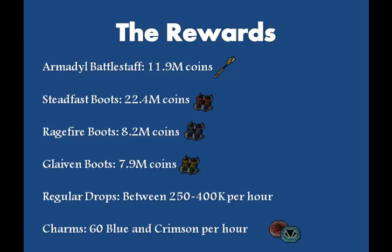Before the video ends, here are the rewards. The main items sought after at Glacers for cash reasons are the Armadil Battlestaff, which is currently 11.9 million and dropping fast, and the Steadfast, Rageful, and Glavin boots — those are their current prices. I expect them to drop further since Glacers are so easy and getting more popular. The regular drops won't change much as they are mostly alchable items and runes — you can get about 250,000 to 400,000 per hour from regular drops, and about 60 blue and crimson charms per hour on average.